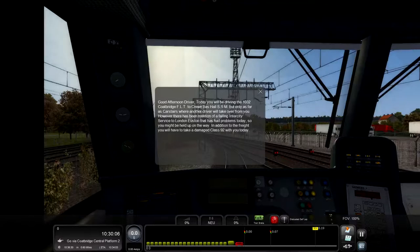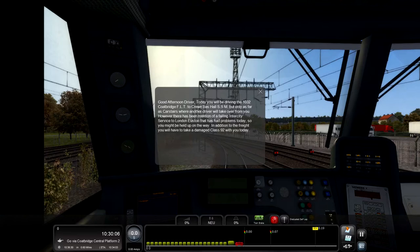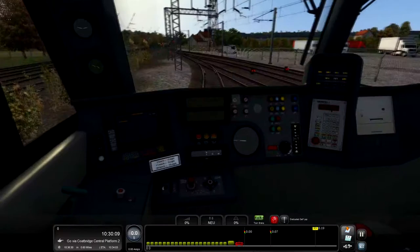We are inside the cab and it says: good afternoon driver, today you will be driving the 1032 Coatbridge FLT to Crew Bass Hall SSM, but only as far as Carstairs where another driver will take over. There has been mention of a failing intercity service to London Euston that has problems today, so you might be held up on the way. In addition, you will have to take a damaged 92 with you today.